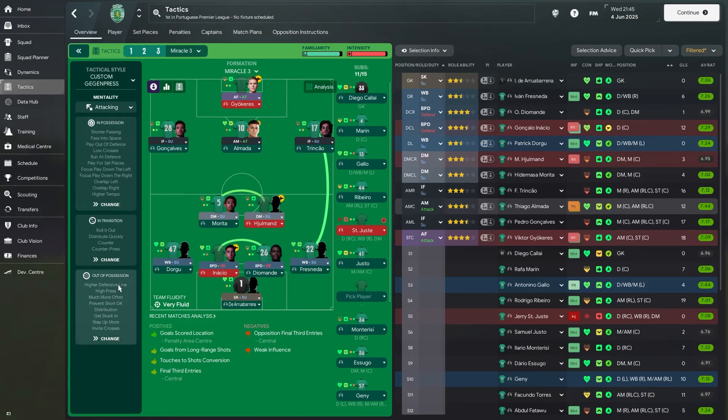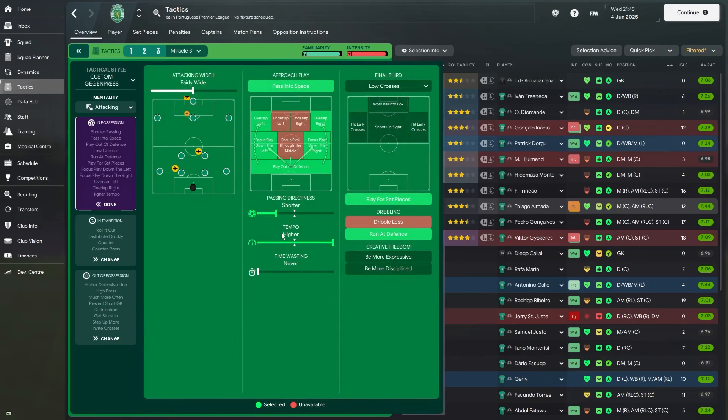The mentality is still attacking, but in the team instructions they're no longer playing with a very narrow width — they're playing fairly wide. So this is almost like a more attacking version of the attacking tactic. Instead of looking for underlaps, they're now looking for overlaps. They're still focusing play down the flanks, playing out of defense, low crosses, running at defense, and looking for set pieces. Remember to take off passing into space if you're coming up against a back-three system.